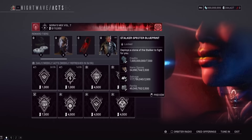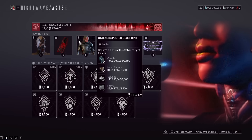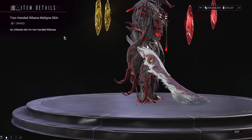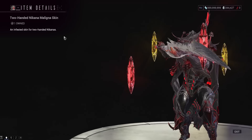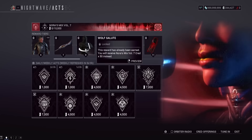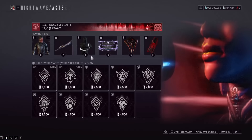The Stalker Infinite Specter Blueprint at level 6 will probably take like two weeks of grinding to get to, but that's probably the first cool reward on here. They might have watched my video when I said this should be an infinite Blueprint, because it is an infinite Blueprint now — that's awesome. Level 7 is the returning Maligna Two-Handed Nakana Skin — really cool, infested-themed. If you already have this, you'll get 50 Nora Creds instead. Level 8 is the Wolf Salute emote — if you don't have it, there you go; if you do, another 50 Nora Creds.